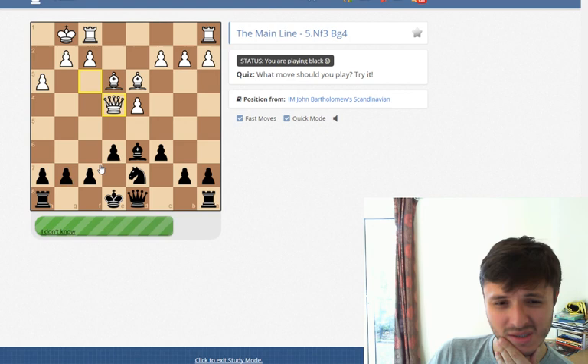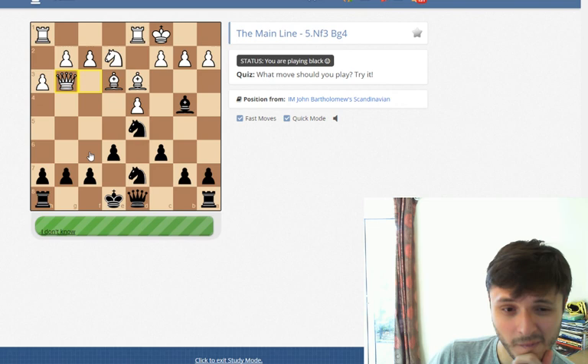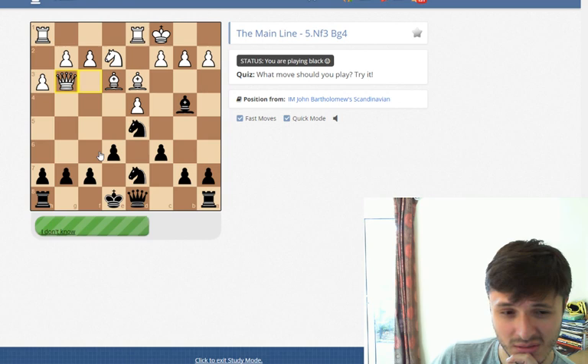Knight to f6 comes to mind. I don't think I want to castle — that would be checkmate — so I think it's just this. In this position, I think I can play g6. Queen to f6 looks like it's losing.